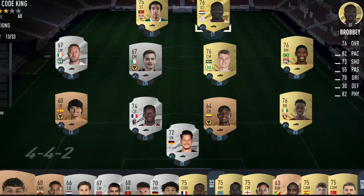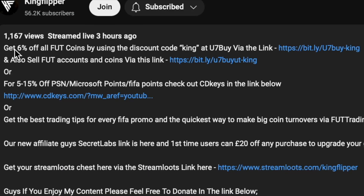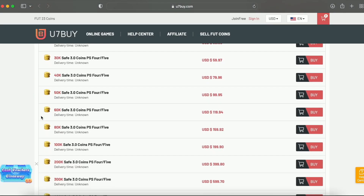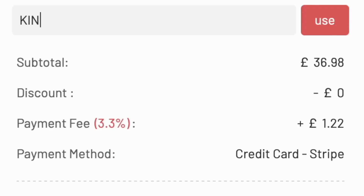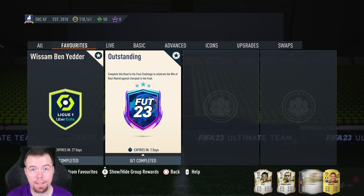Are you bored of having a starter team? Make it a beast team. Get yourself to Use7Buy, get yourself some cheap reliable coins, and don't forget to use King with a cheeky six percent off. Let's get into the video. Yo guys, what's going on, King Flipper here and welcome to another video.